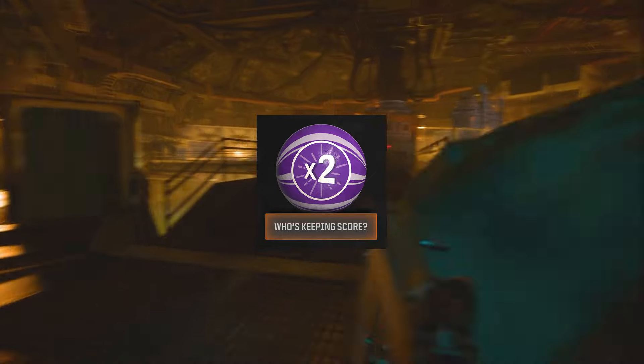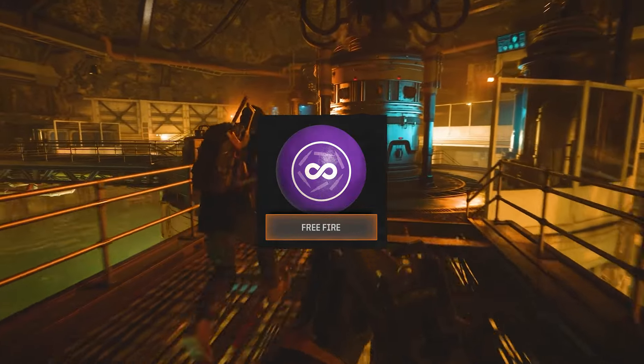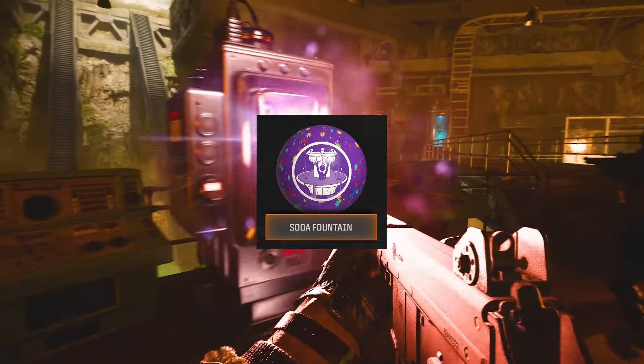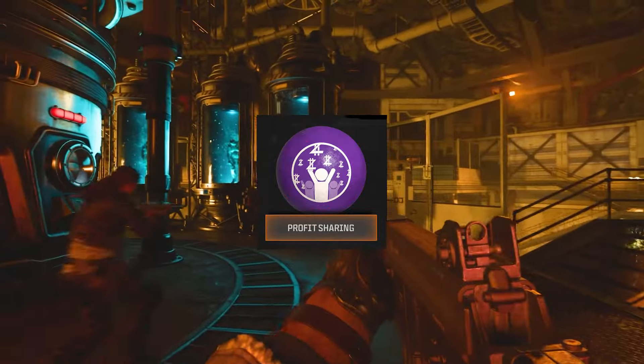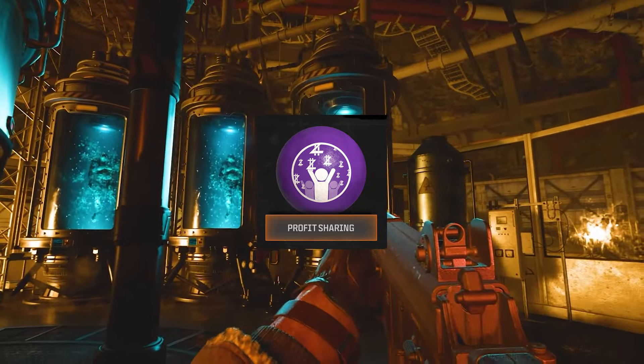Who's Keeping Score spawns a Double Points powerup. Free Fire means firing weapons consumes no ammo — though it does not work with wonder weapons. Soda Fountain makes the next perk purchased grant an additional random perk. Profit Sharing means a portion of the essence you earn is also received by nearby players, and vice versa.